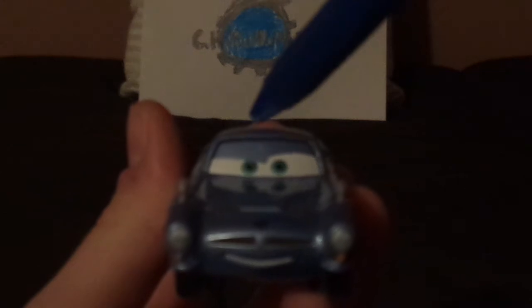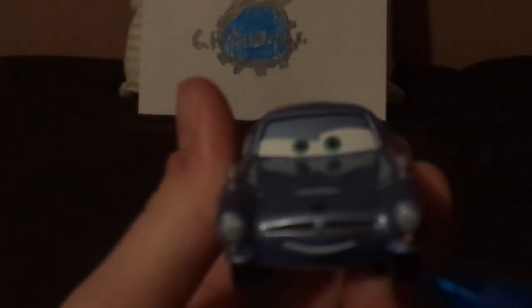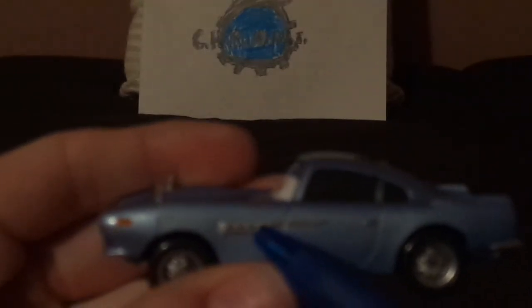Here we have his friendly facial expression, with his eyelids half up and half down. We have his black grill mustache, which represents a mustache, and we have a letter M on the top front. And we have his side view mirrors, and on the side he has both of his hidden machine guns.